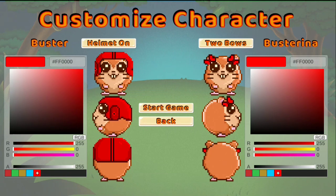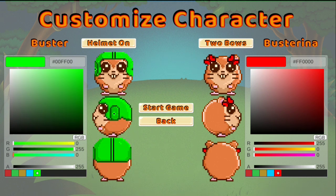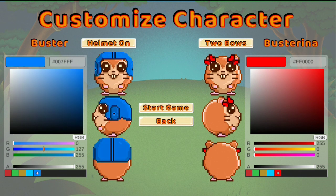You can change Buster's hat — or helmet rather. I'm going to go ahead and make it an awesome blue color. There we go. The only downside to this menu system is it's hard to get from the left or right side back to the main section — I think it's because the indicator is so small. You can turn Buster's helmet on or off, which is kind of cool. You can make Busterina have one or two bows. I'm going to start the game.